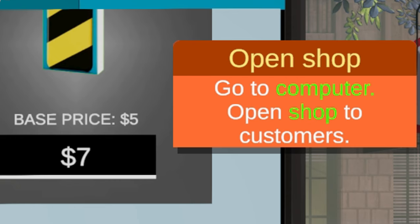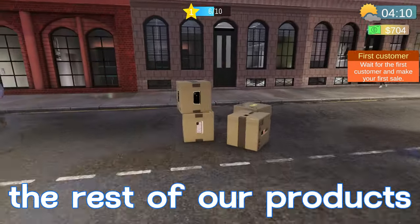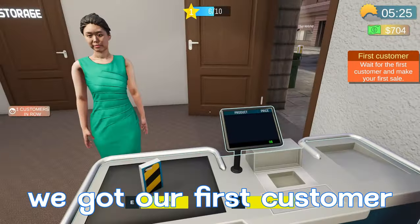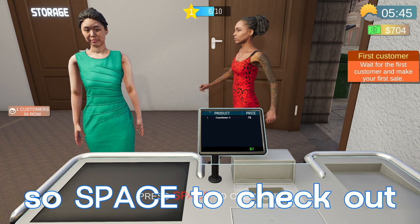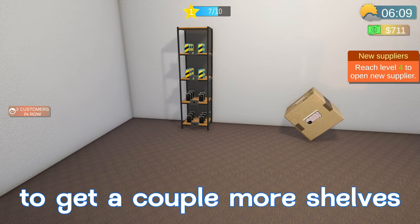Next it says open shop — go to computer, open shop to customers. Up in the top right it says Closed; we have a little toggle switch so we'll hit this — now we're open for business. We can also grab the rest of our products and go stick them on the shelves to get them sold. We got our first customer — press E, pick up the case, click it, and space to check out. First customer complete! It says reach level four to open a new supplier, and we'll need a couple more shelves for our new products.